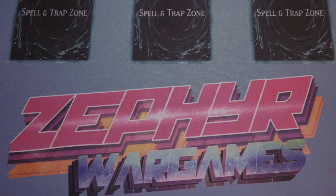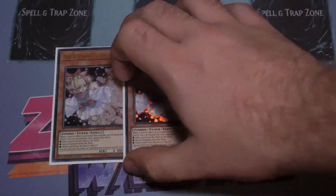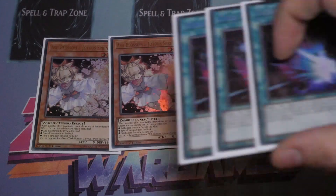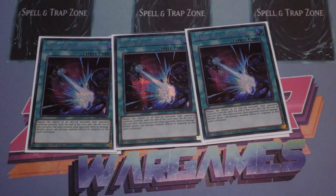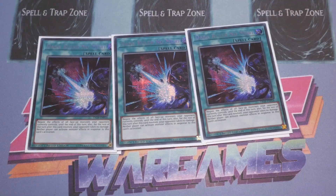Moving on to the side deck — still a work in progress. Triple Ash — I sided this in quite a lot, just to give me additional disruption when going second. Cyber Dragons love going second anyway. Triple Dark Ruler No More — never put it in, but I felt this was better at breaking boards than Nibiru, purely because people are playing around Nibiru a lot more, trying to get the negate within the first four. I don't think it's worth risking three big dead cards, whereas Dark Ruler No More was going in against Pendulums and any decks with disruption during my turn.